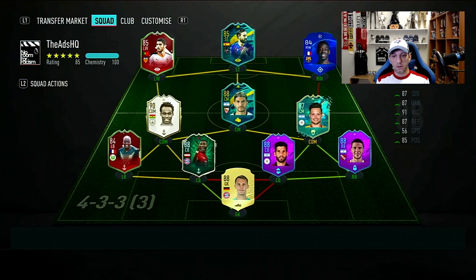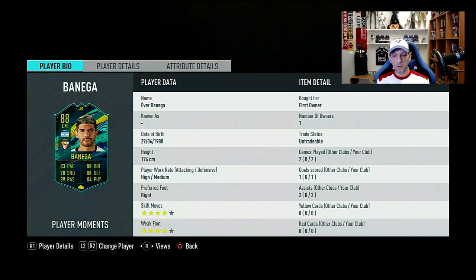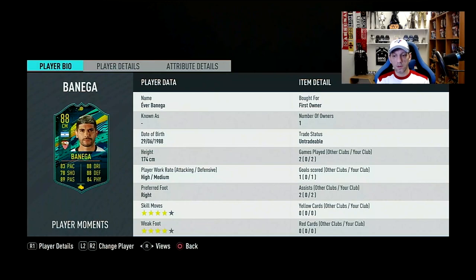Looking back at this Player Moments Ever Banega 88 card — it's a great CM, I really really like him. He feels fast, even though it's just plus five pace with the Engine — going to 92 acceleration and 85 sprint speed. He's four-star, four-star, high/medium work rates. His stamina is a bit of an issue — barely making it to 90 minutes. I played him in two different positions: as a CDM and as a CM in two different formations, with no instructions, and he was barely there to make 90 minutes.